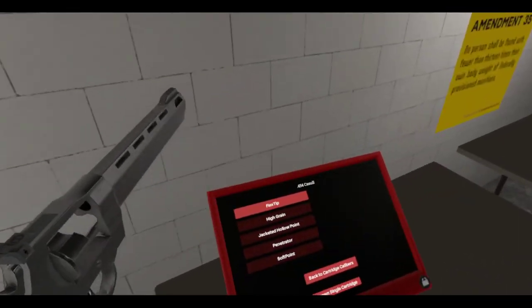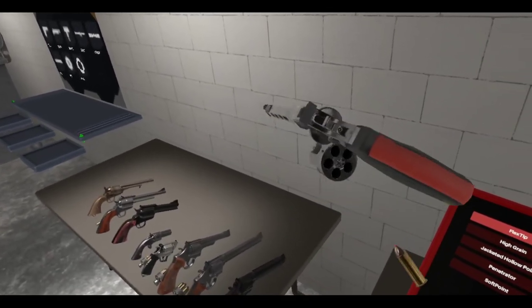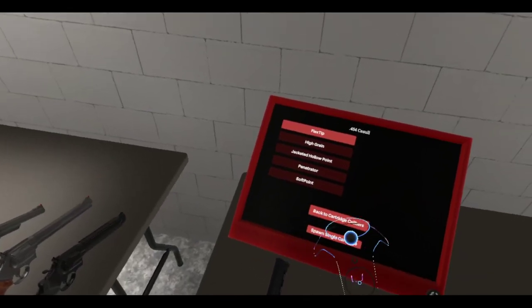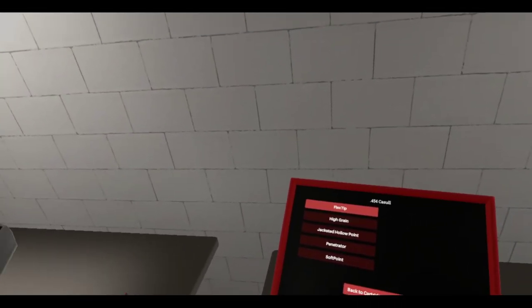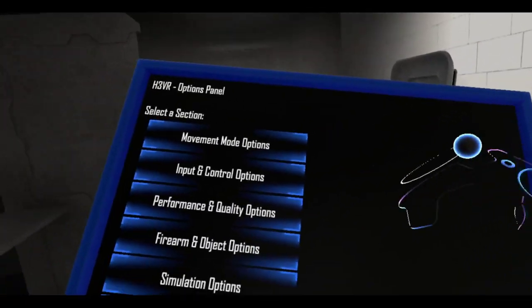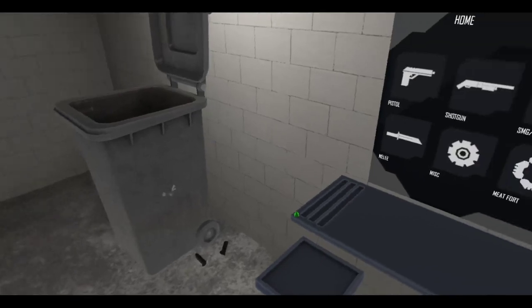What is this — tracer? Hmm, no, there's no tracer for this. Oh well, that is pretty much a tracer. Just want a single cartridge here. Flex tip. Well, I guess it's a tracer. You know what? I need to turn off bullet trails — makes things easier, but it's cheating.